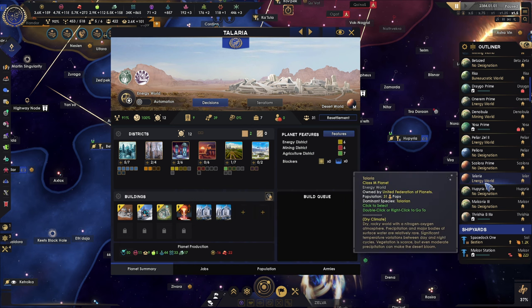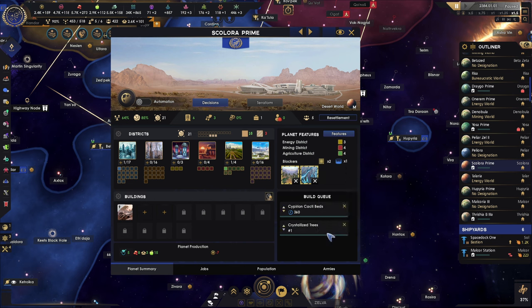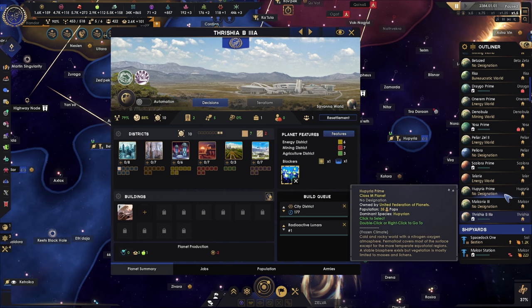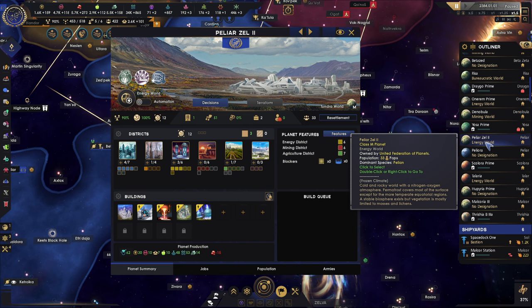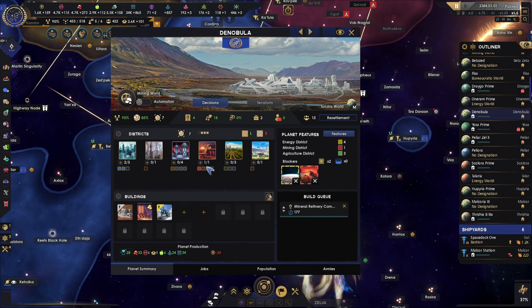What are these? Administrative offices — interesting. This planet could probably do with some stuff. Let's start clearing a couple of tile blockers here. Any other tile blockers on these worlds I need to worry about? Yeah, you do — it's here. This one I can't do yet. This one, not quite yet. Although I can upgrade this building, which will do. Nobula, let's upgrade that building.